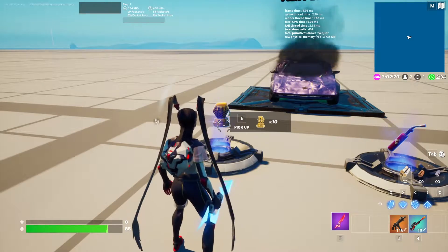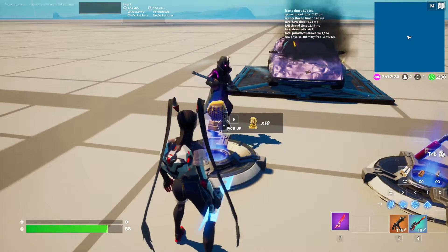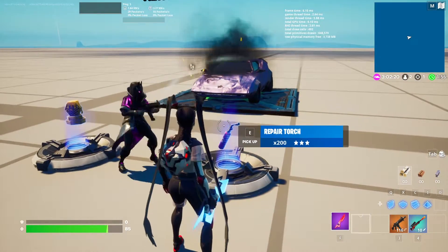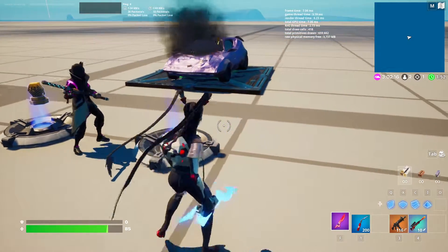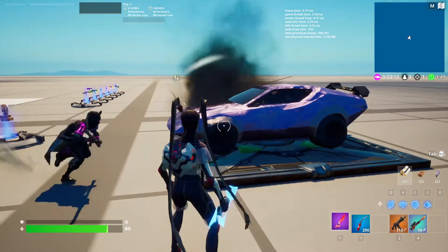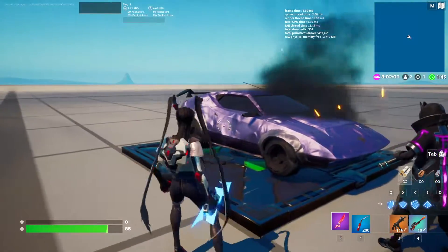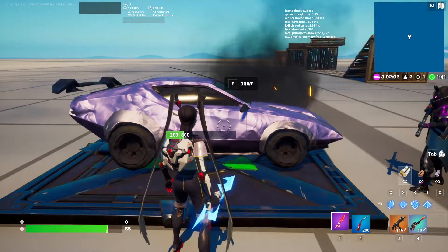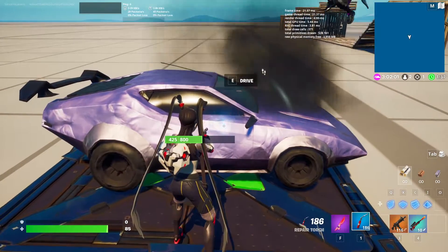We got the Honeycomb consumable from Save the World — not sure what you'd use it for, but we got it. And we also got the Repair Torch from Chapter 3 Season 2. As you can see, we've got a lovely demonstration of a car that's obviously in banged-up shape. With the Repair Torch, we can actually fix vehicles.